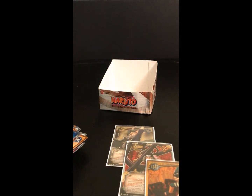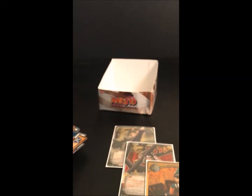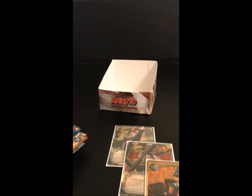This is the last pack. Insect Attracting Jutsu, The Last Bite, Impatience, Leaf Ninja Forces, Awakening of the Monster. We got another foil rare — it's a pretty nice one: Fire Style Flamer Sangon. Naruto Uzumaki and Gamakichi, Mutual Deception, Kiba and Nezuka, and our rare is Sexy Jutsu. That's it for this box.